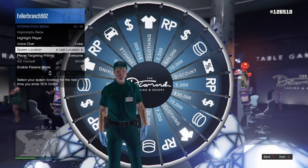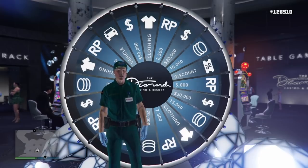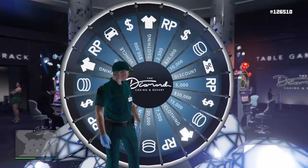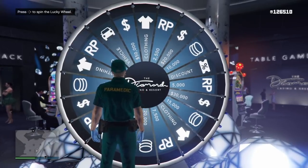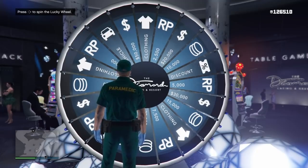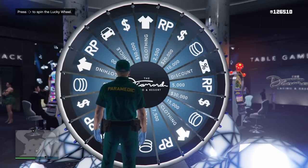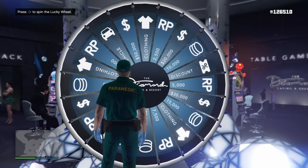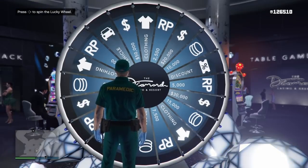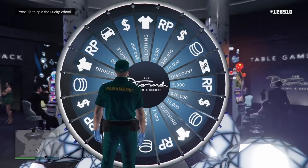Make sure your spawn location is set to last location, or else this Lucky Wheel spin glitch will not work. Once you've loaded in, make sure you are in the casino and that the Lucky Wheel is on clothing. If it's not on clothing, either you're not in an invite-only session or someone else already spun the wheel. If it is on clothing, you're the only one in the session.